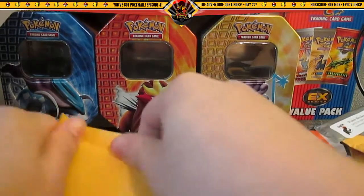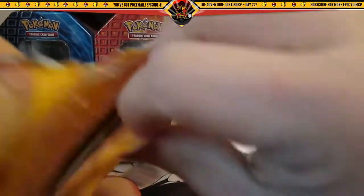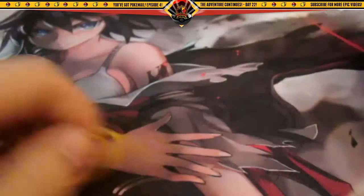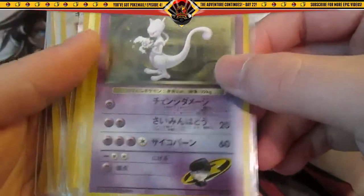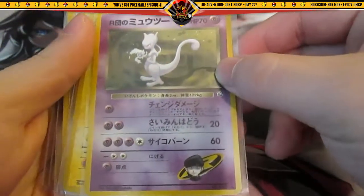There are a lot of awesome cards that I wanted in these lots. Wow, wow, wow — check this out! All these cards that I bought are Japanese from Gym Challenge, Gym Heroes, and Neo series. We have a Rocket's Mewtwo — awesome!